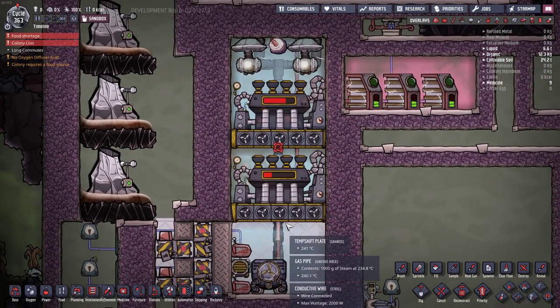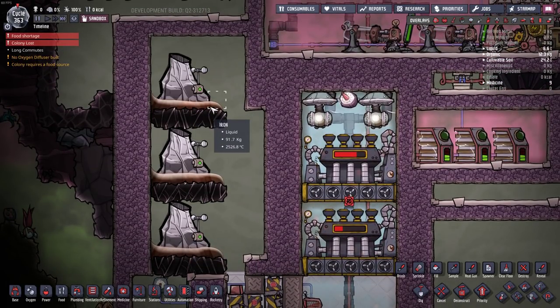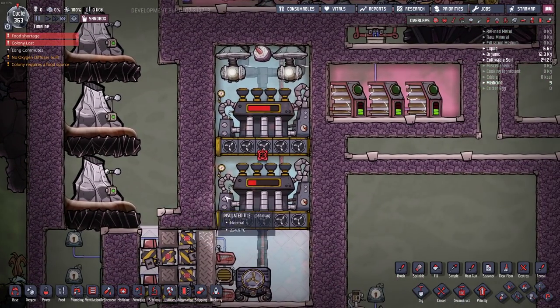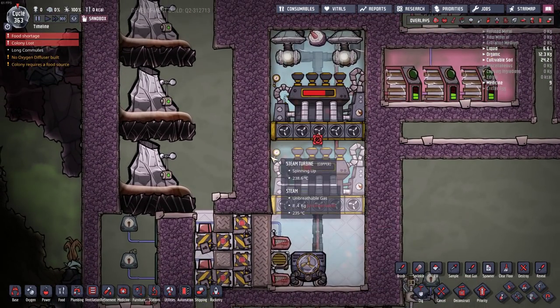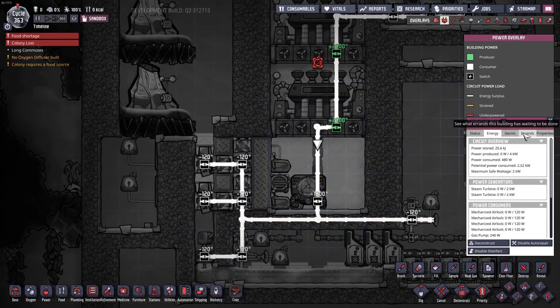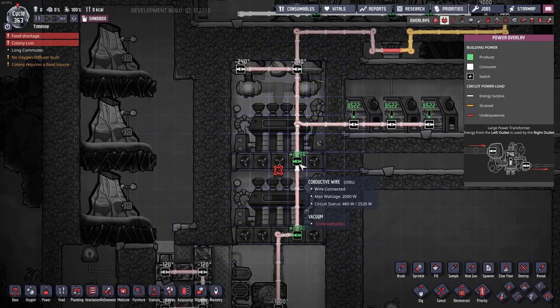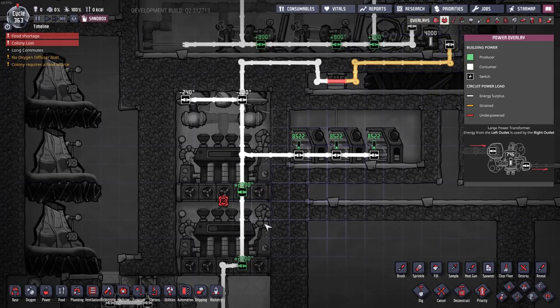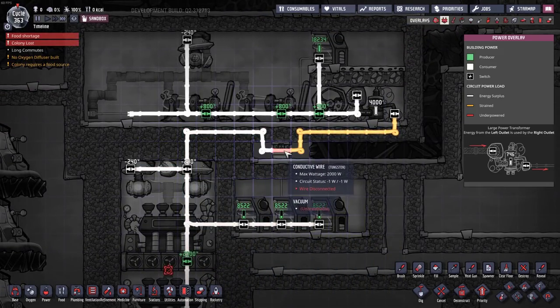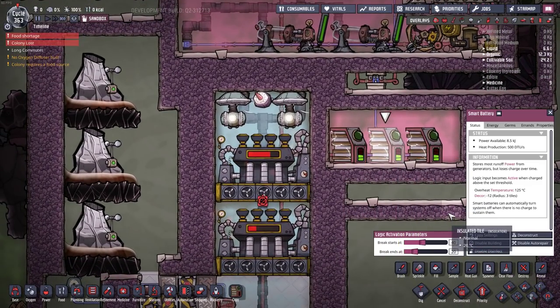Using two steam turbines instead of one helps with energy efficiency — I can cool all three volcanoes for about 130 to 200 watts of power total, because we're recycling the power from the steam turbines. They don't generate enough to power the whole system but it's useful to capture it. This whole system runs on one single conductive 2-kilowatt wire. The cable must run through both steam turbines — if you don't have a power cable connected to the steam turbine it won't function. The cable hooks back to batteries, and there's a power shutoff that connects to the main grid only when needed.